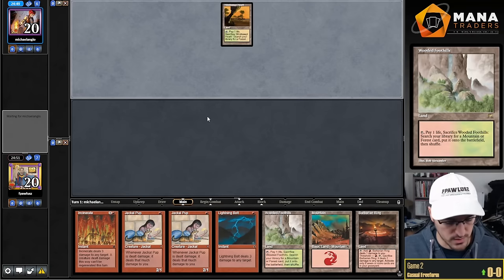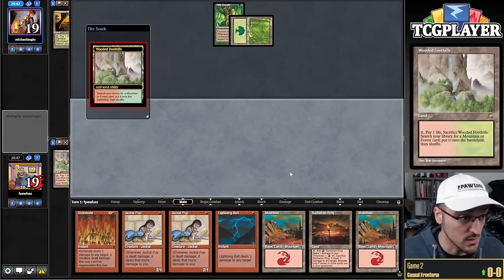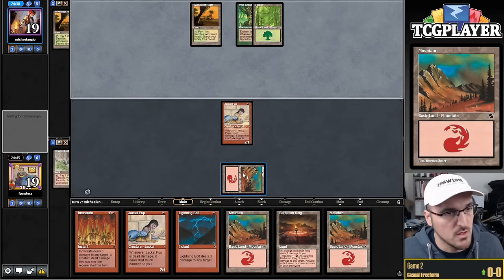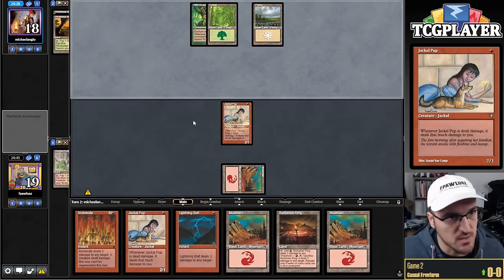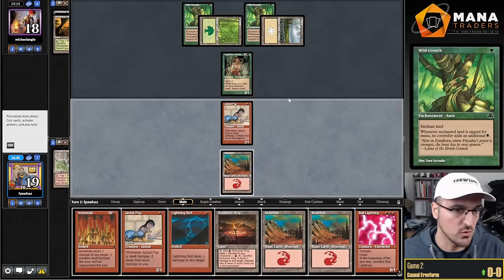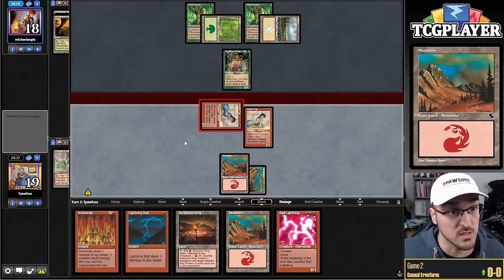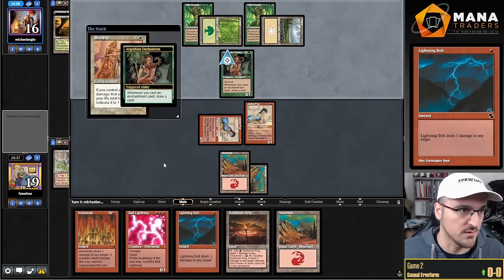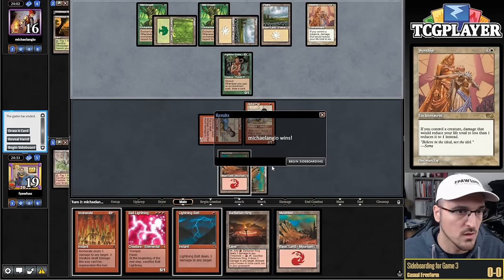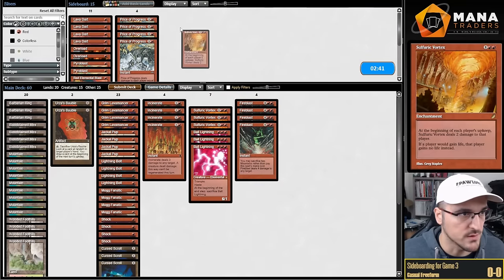Turn one Pup. Fetch — opponent already doing my job for me. Wild Growth — that's a little unfortunate. It feels like this deck hinges on finding its draws in time, on the draws lining up such that it doesn't run out of gas. Golden Enchantress into Wild Growth — pretty strong one-two punch. Play a Pup, swing for two. We cannot beat Confinement, we cannot beat a variety of enchantments — even Elephant Grass would be terrible. I think we cannot beat this so I'll concede.